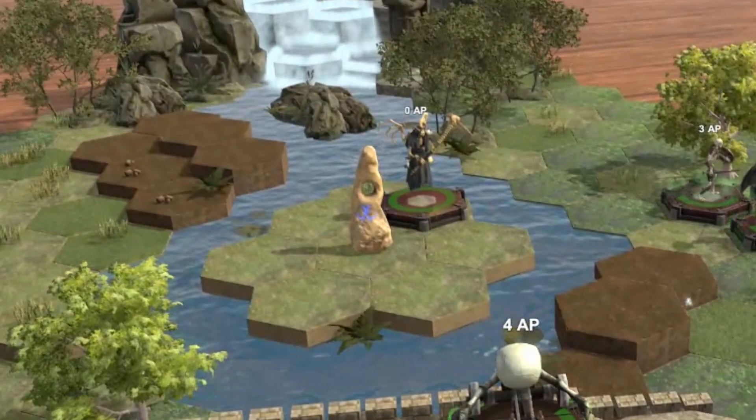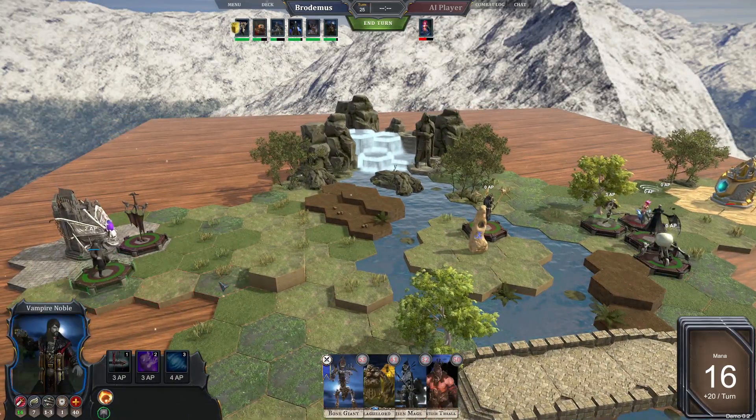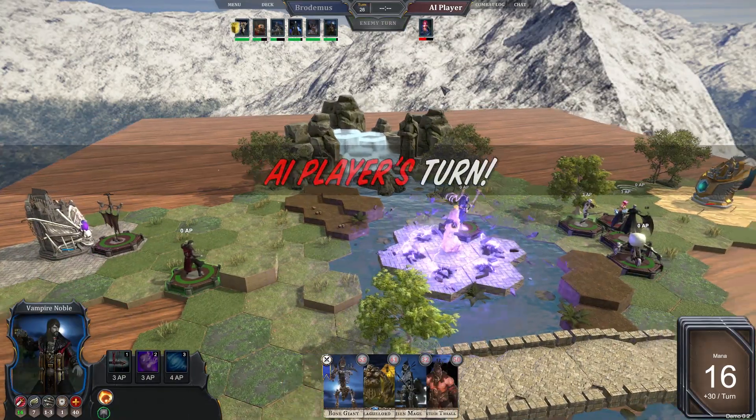The goal of the game is to destroy your opponent's nexus. Along the way, you can capture runestones, so you gain additional mana on each of your turns. From what I played, a bulk of the fighting happens around these runestones, as they are strategically important. You have more mana, you can summon more units to the field.